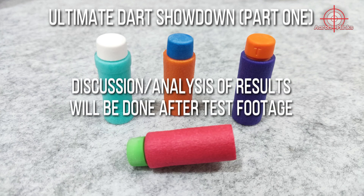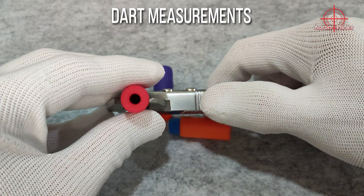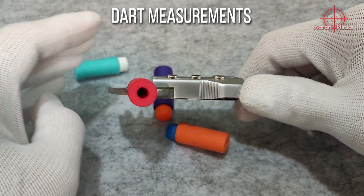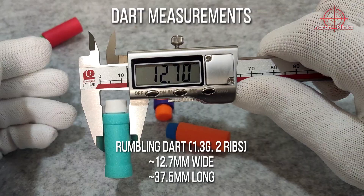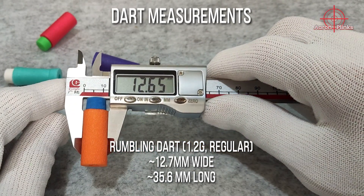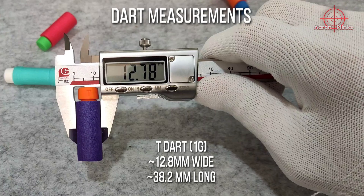Discussion about the results and more will be done nearing the end of this video. With context established and disclaimers in mind, let's check out the dimensions first. These darts are all brand new and fresh. Standard worker short darts are supposed to measure about 30mm in diameter and 36mm in length, but for the worker darts I received over recent months, their diameters have been very inconsistent, hence the darts have been performing quite badly. Nobody wants inconsistent, poorly made darts, and this video should be a wake-up call for Worker to improve their quality control.